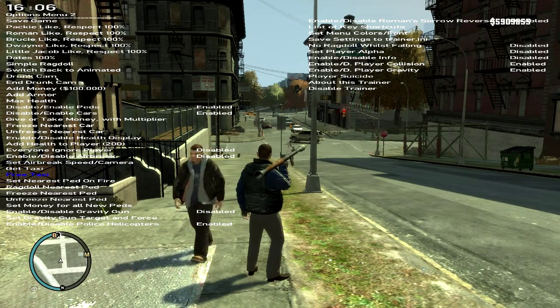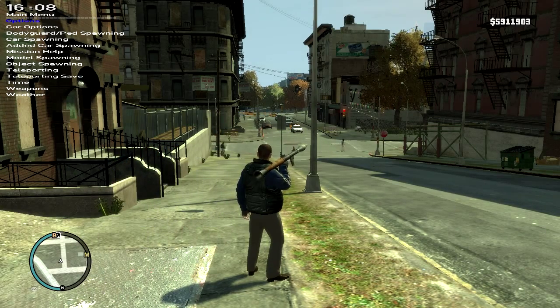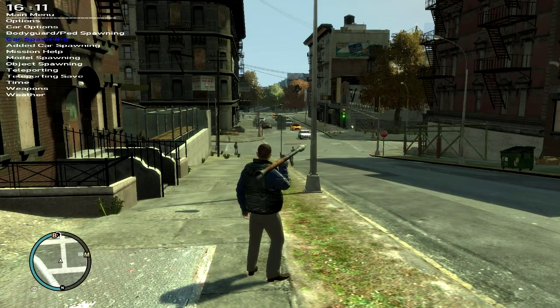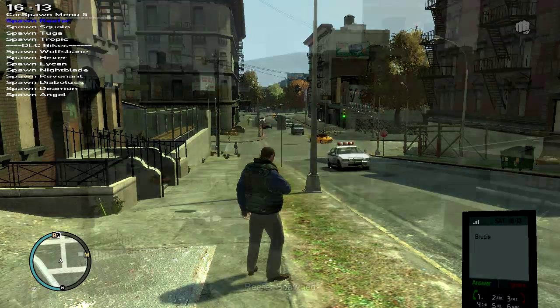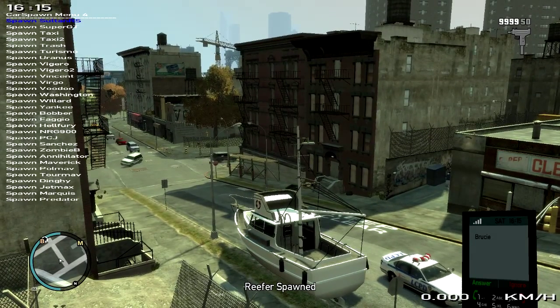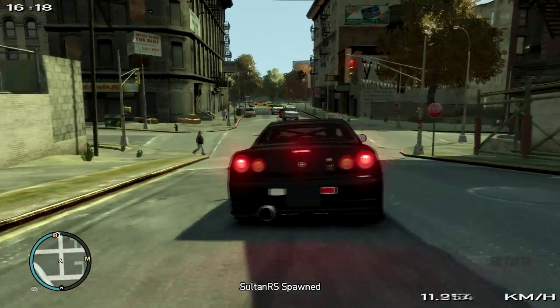Just a quick one — player health, ignore player, get taxi, free taxi. Car options — let me get a car first. In the car spawning menu here you can spawn every single car, even boats. You spawn this one — the Sultanaris — with my drift handling on this one.